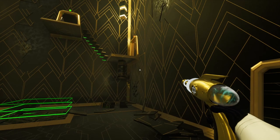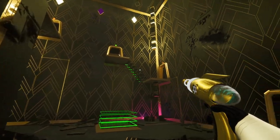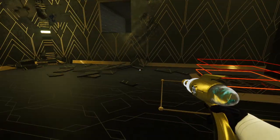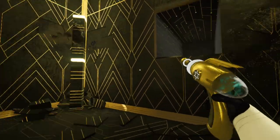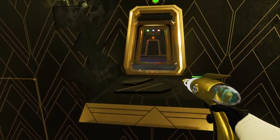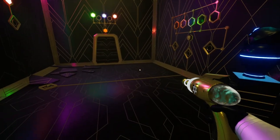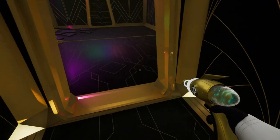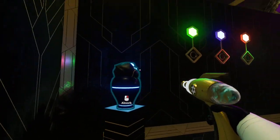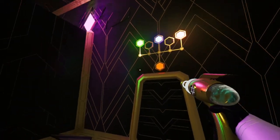Hey guys, Vertigo Electric here, back with another episode of Faraday Protocol. At the end of the last one I somehow solved the puzzle early and then fell out of the map, so let's try not to do that this time. All of this did not load last time — it was just a gray void and then I fell out. Now I'm stuck in here.